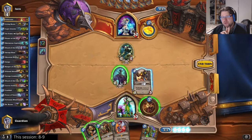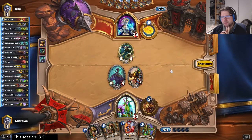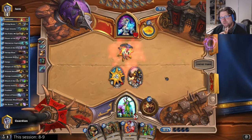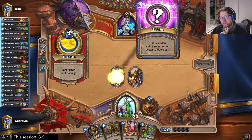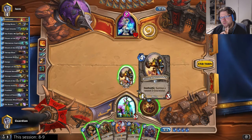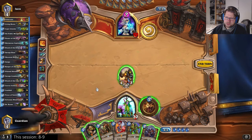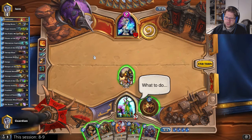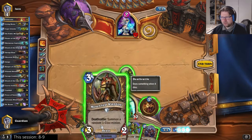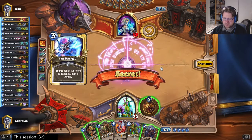Do I want to protect my Shredder? He's going to go after the Aspirant anyway — he has to go after the Aspirant, so the Shredder is safe regardless. I would just want to know if this is Freeze Mage or Tempo. If he gets the Ice Barrier then I will know. I'm thinking whether to test for Mirror Entity or Ice Barrier first. I would like to play the Raptor this turn, so I'll test for Ice Barrier first. It's Freeze Mage.